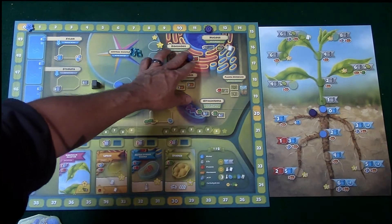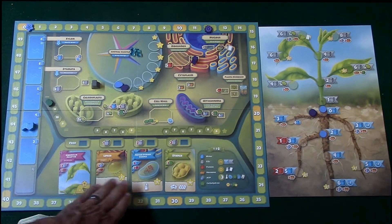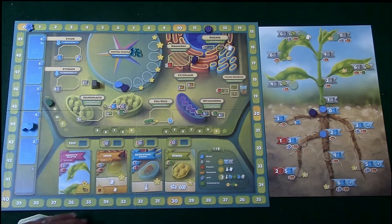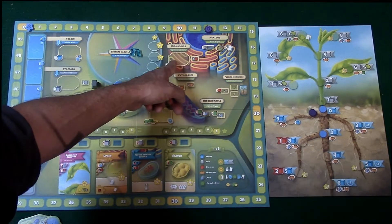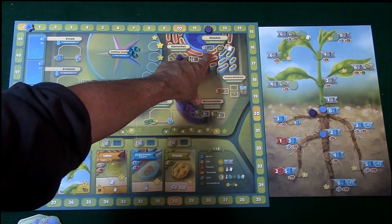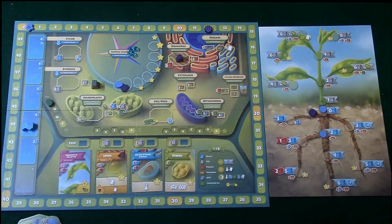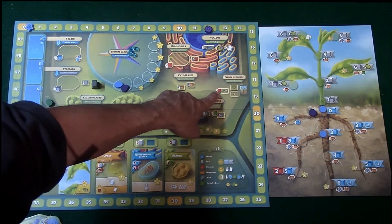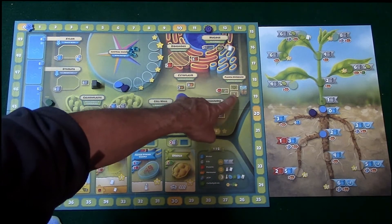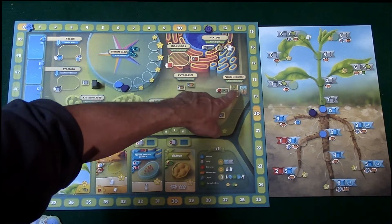Further up is the ribosomes — this is where you collect protein cubes, which are these red cubes. These red cubes are mainly used to help purchase cards, along with ATP, but the card will tell you what's required. You can get five proteins if you're the first one there, and three otherwise. Over here is the nucleus: paying one CO2 gives you a first player marker and lets you draw a card from the deck. Finally, we've got the plasma membrane — if you pay a protein cube, you can move up or down the root and shoot track, with one option moving you up and another moving you down.